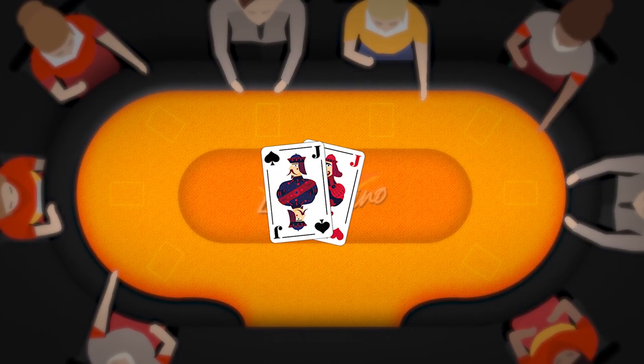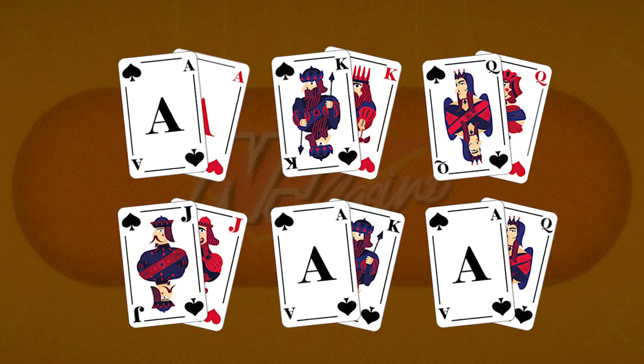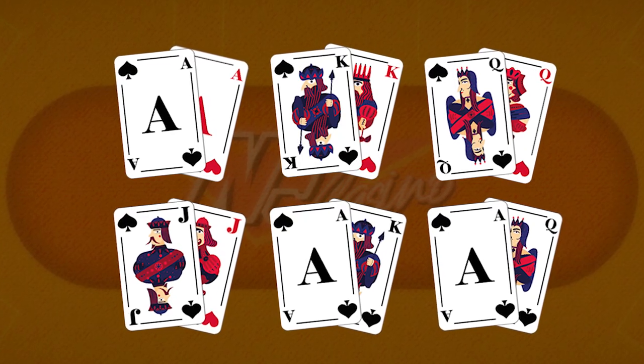Think pocket jacks, pocket aces, or even ace-king or ace-queen suited — these kinds of hands are what you're looking for when you're in that position. Always be on the tight side with your raising in early position, as you may have potential callers waiting to act after you before any community cards are actually dealt.